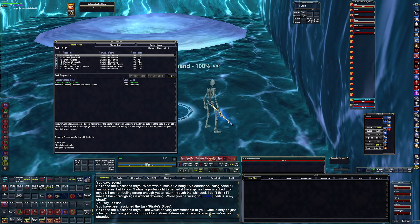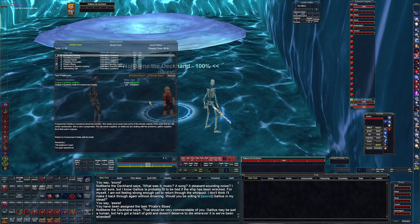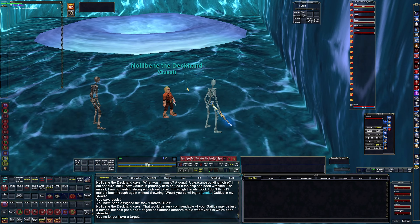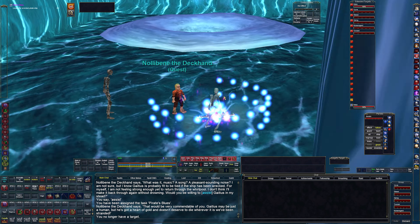I will assist. Gitaeus maybe is just a human but he's got a heart of gold — he doesn't deserve to die stranded out here. All right, so look for the pirate ship. Let's go invisible, go into first person, and jump through the whirlpool.